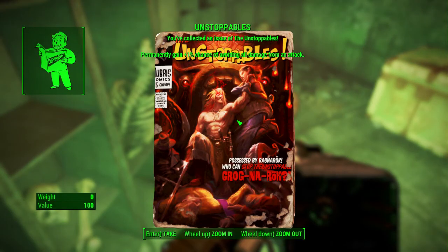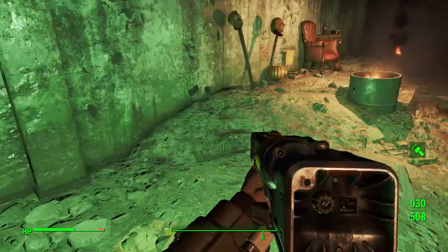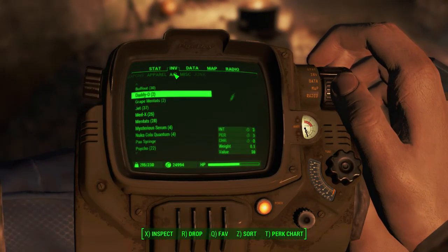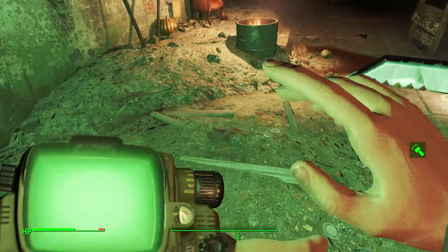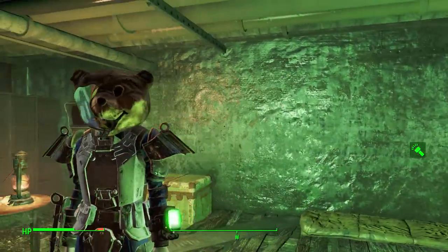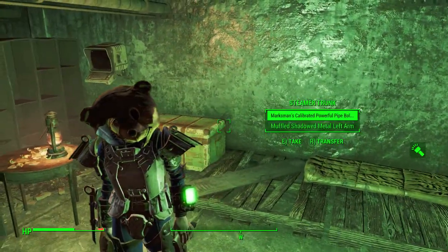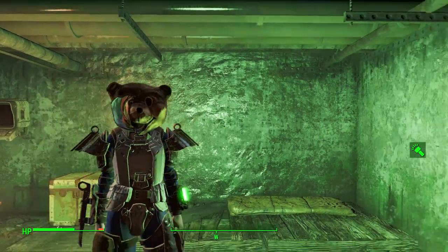So permanently getting a plus 1% chance of avoiding all damage from an attack. I'll go ahead and throw that on so you can see it. Mascot head — damage resistance 5. Depending on what you're wearing, I guess it's not terribly bad, and that actually looks pretty hilarious.